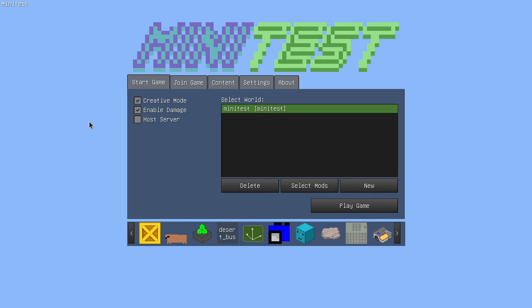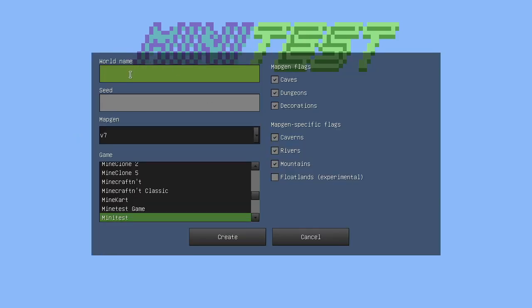Hello and welcome to episode 1 of my Minitest Let's Play. This is hopefully going to be a long-running Let's Play, although I'm not sure how frequent the episodes are going to be. So we're just gonna have to see after this one. Minitest is a game made with the Minetest free and open source voxel game engine, made by my good friend Daniel, and it has quite the unique art style. I'll show you when I create the world.